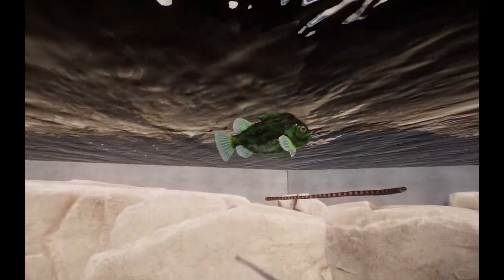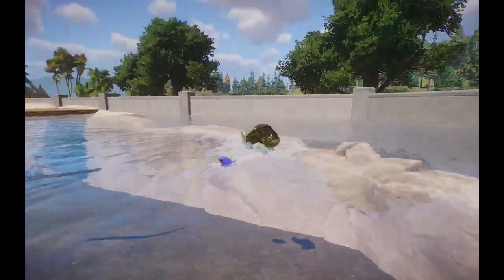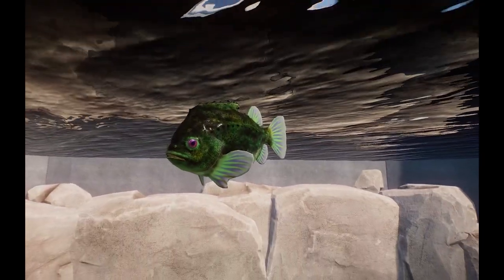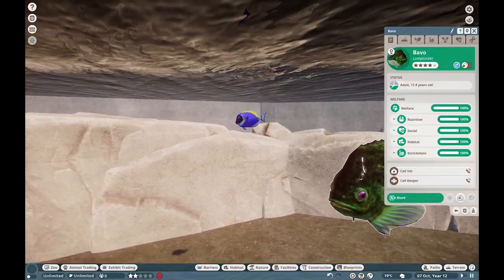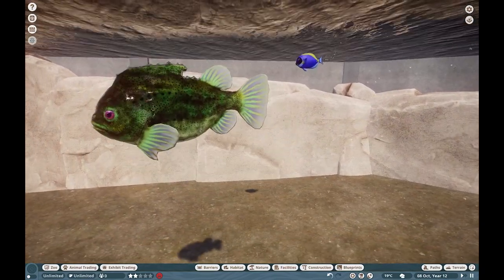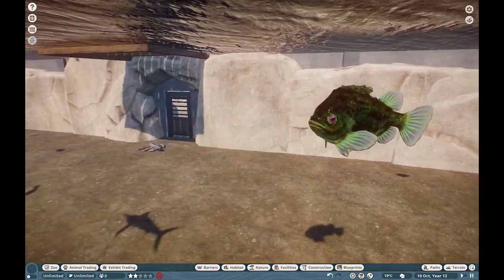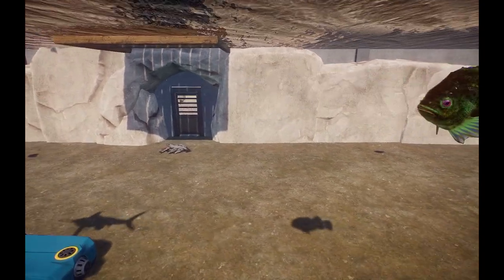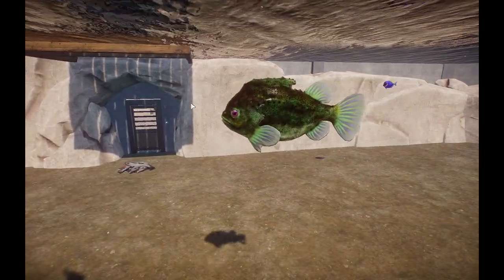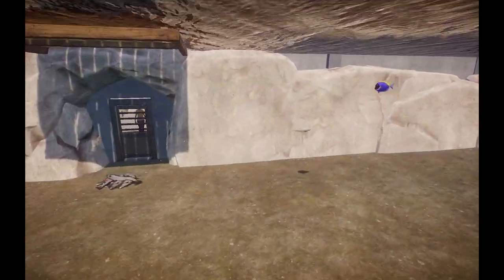Lumpsucker — what a name. These guys are probably some of my favorite fish just because they look so goofy. You guys may know frogfish — these guys are somewhat related to them, as well as lionfish. They can have that same body morphology. Super awesome to get these guys in the game, especially this bright green variant. Buff Zoo and I will probably work on getting different color variants later down the line.